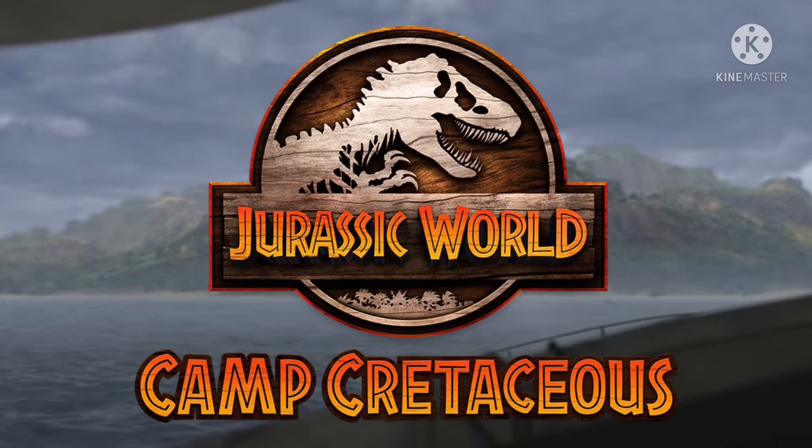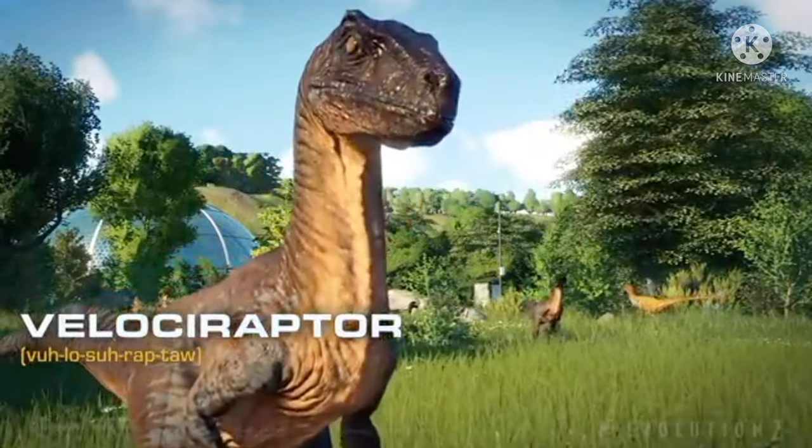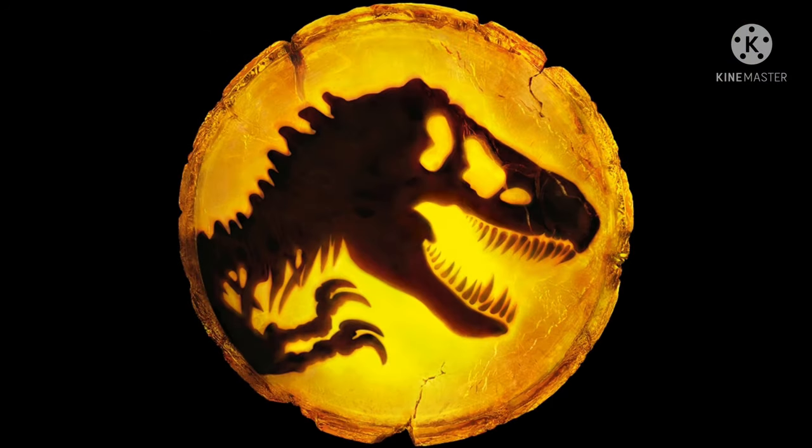Jurassic World Camp Cretaceous has recently shown a new clip and a few images to reveal some information for the show, and with them has come a lot of questions and concerns for the new season, including the reveal of a brand new hybrid, the Mosasaurus, and also a plot point that's going to be connecting to Dominion in a big way, possibly.